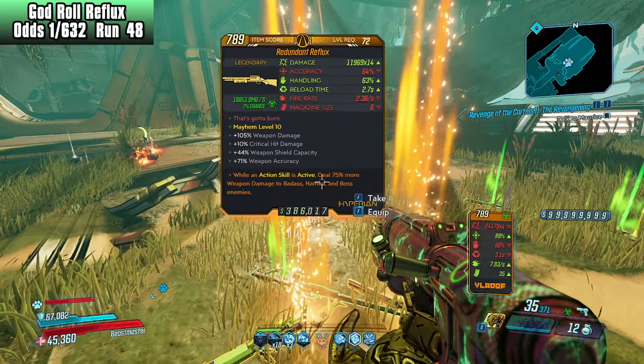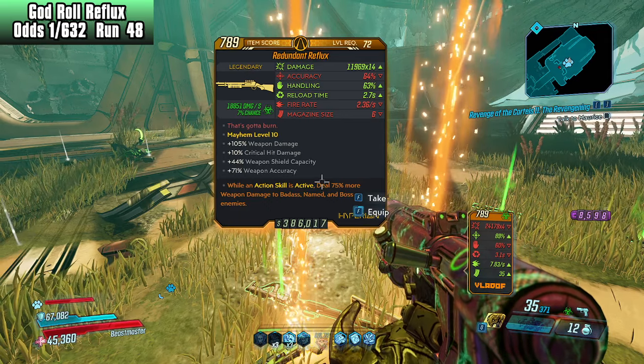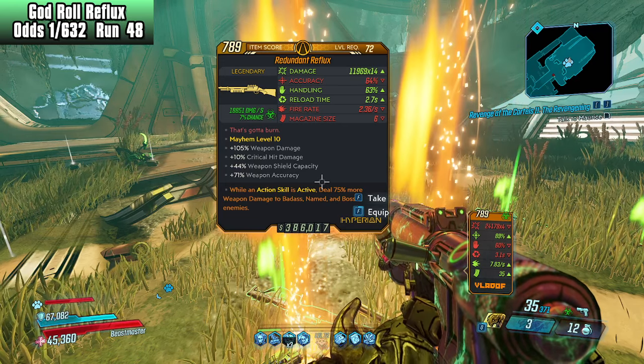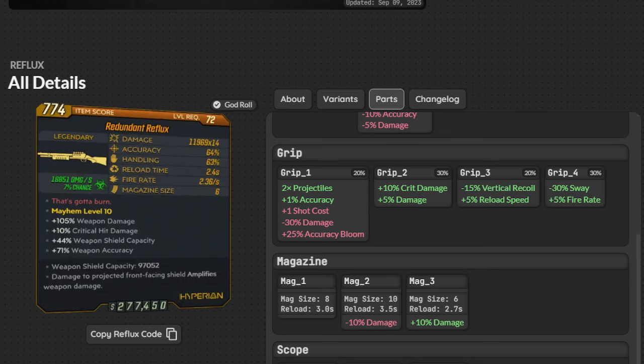Alright, action skill me, ping — oh, that's a one-shot. Oh, that's a times 14 — I just know it is a times 14! Okay, that's 11,969. I believe that is the God Roll — let me pull up the site. Okay, so here's the God Roll. The card says reload time 2.4 seconds but the actual mag is a 2.7 second mag — assuming that's the most updated number. Every other number matches: 11,969 times 14, 64/63 accuracy, 2.7 reload, fire rate 2.36 per second, and a mag size of 6.